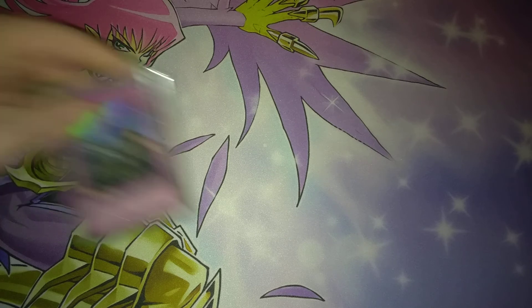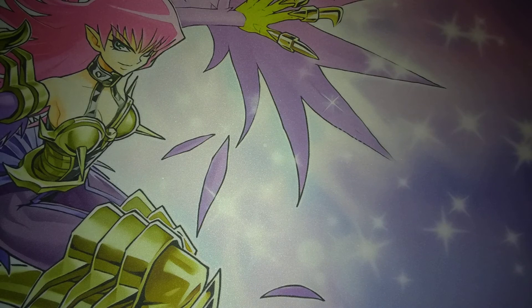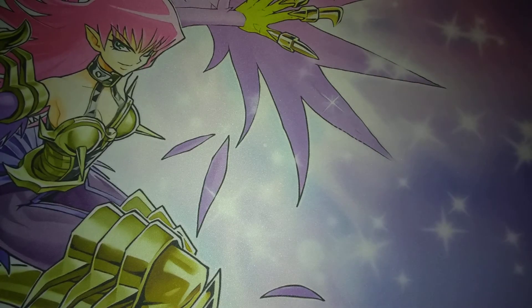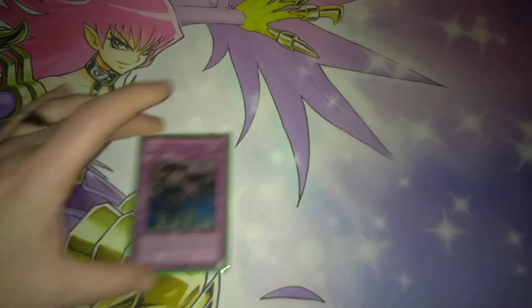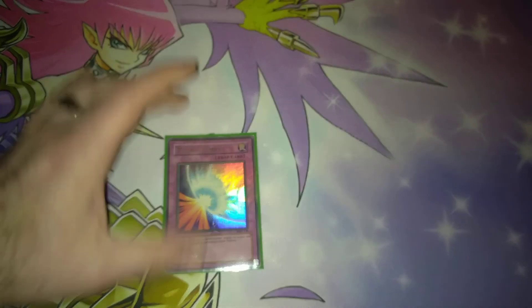Let's move on to the traps. So first we have one Solemn Judgment — this will basically negate everything at the cost of half your life points. Ring of Destruction to destroy a monster and do damage equal to its attack. Torrential Tribute to wipe their field. Call of the Haunted to bring back a monster from the graveyard. And then lastly, Mirror Force to destroy everything on your opponent's side of the field when they attack.